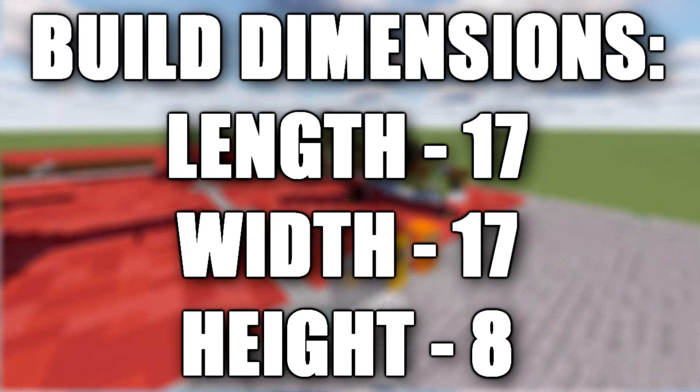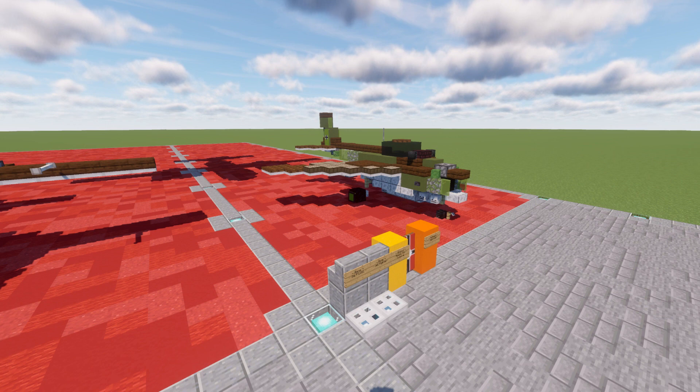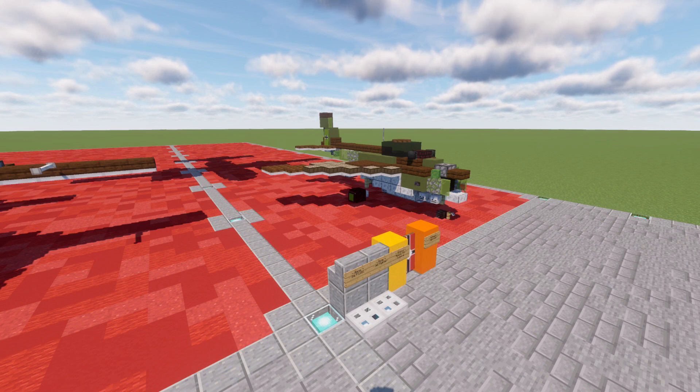In this tutorial we'll be going ahead and doing a pretty simple build, the Messerschmitt P1101. The Messerschmitt P1101 was a single engine, single seat, jet fighter project of World War 2, developed as part of the 15 July 1944 emergency fighter program, which sought a second generation of jet fighters for the Third Reich.